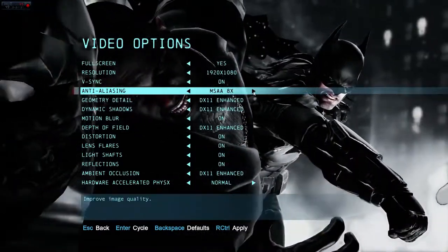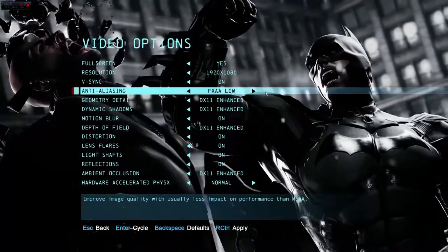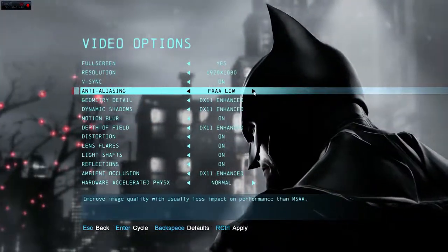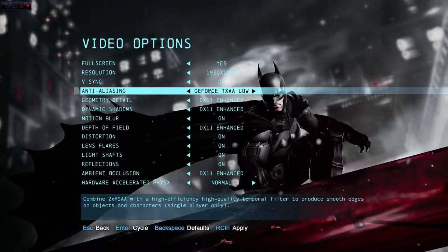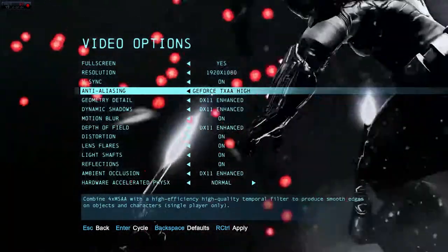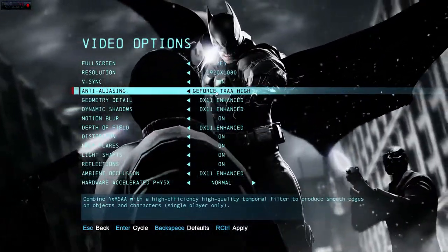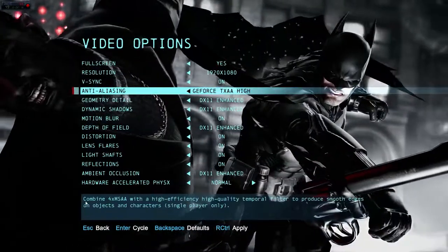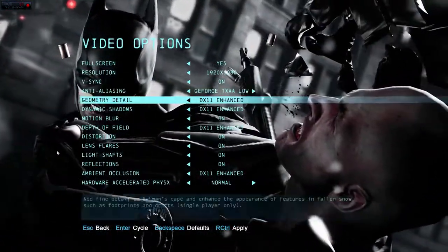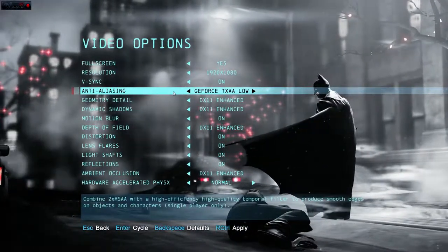GeForce TXAA is Nvidia's variant — it's MSAA plus something extra to boost performance using MSAA filtering. I'm going to start the game on FXAA low, which is probably the most stable 60 frames-per-second setting. If you want solid 60 FPS and are worried about that, FXAA low is plenty enough to run your game and get rid of jagged edges. Later I'll switch to TXAA and show the frame rate difference — it does drop quite a bit.